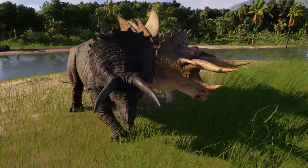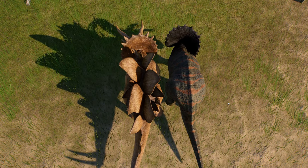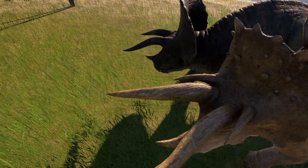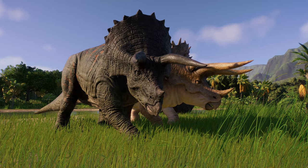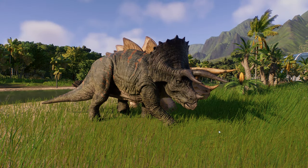Size-wise, the Stegoceratops doesn't actually feel any bigger than a Triceratops. The plates are making it look bigger, but they're basically identical in size. We've got much bigger horns and stuff, but in terms of sheer scale they're probably identical. It seems like they've taken a Triceratops and thrown on the adornments — which is probably what I expected, but still.